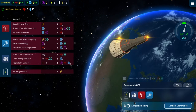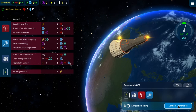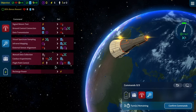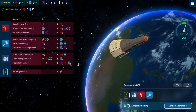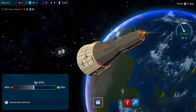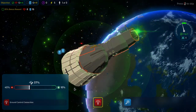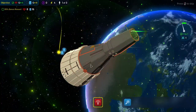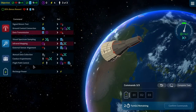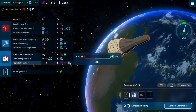8 and 9. We have 2 turns remaining. Nav is hard to get, but we can get it. Ground control connection did not go well. Infrared mapping just made it. If we do 1, 2, 3 — actually we can just do 1, 2, and a recharge.